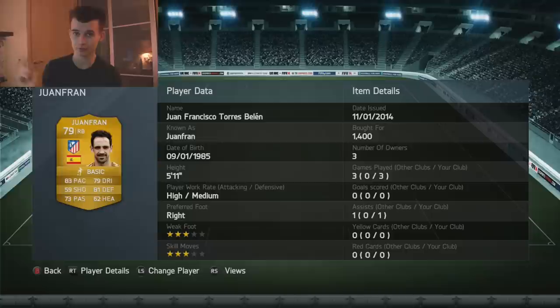Juan Guilherme Nunes is in the right back position: 83 pace, 81 defending, 62 heading, 73 passing, 3-star skill, 3-star weak foot — 1,400 coins.